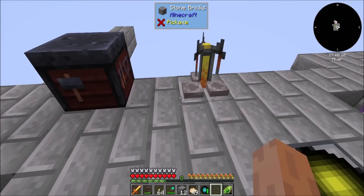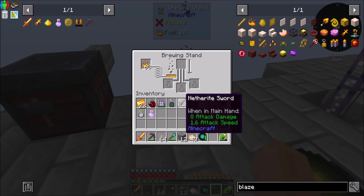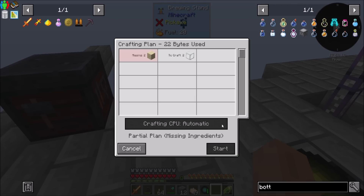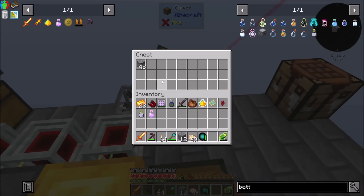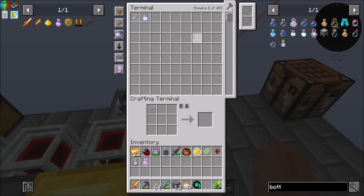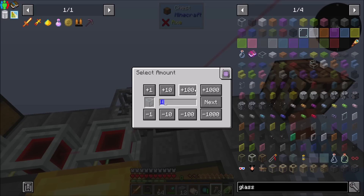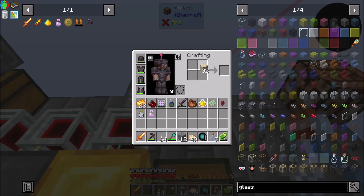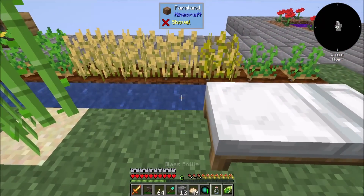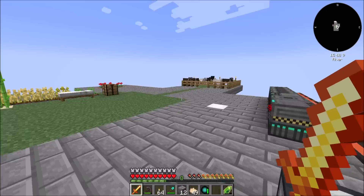And then that just needs some blaze powder, which as a reminder we have plenty of. And then water bottles - we're going to need three of them, so I'm just going to make those. That should be cool. Nice. And while we're at it, get me a couple stacks of glass.